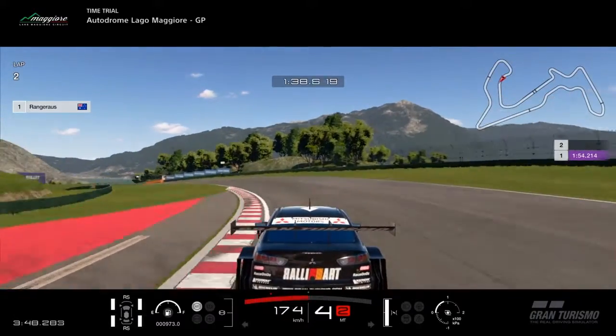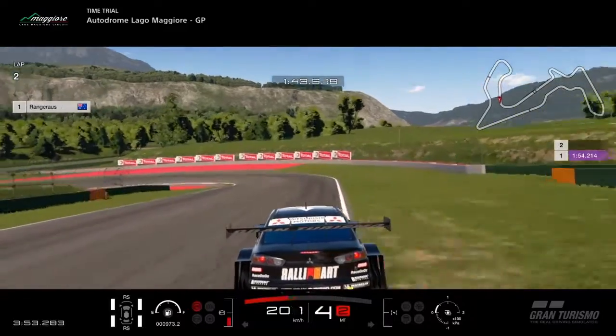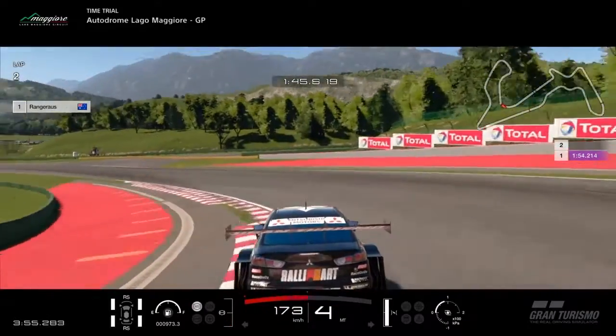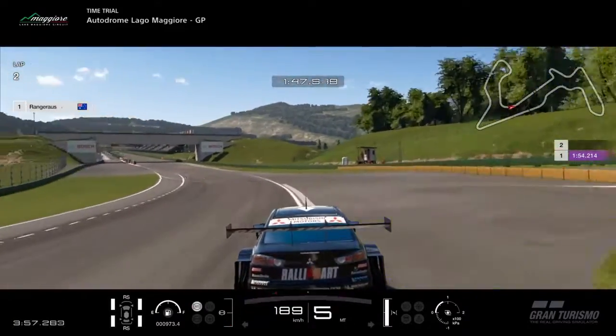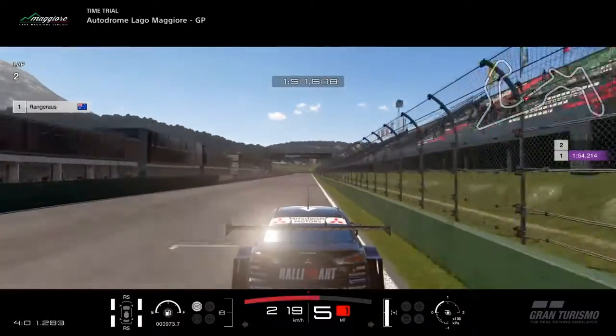Be careful of this corner here — just don't run off the track, which is easy to do. Brake at around 50 meters for the final corner and use as much of the curb on the inside as possible. And that is one lap of Lago Maggiore GP.